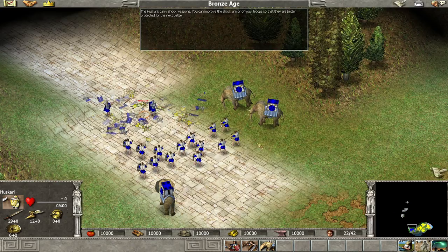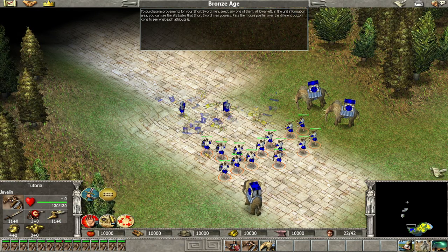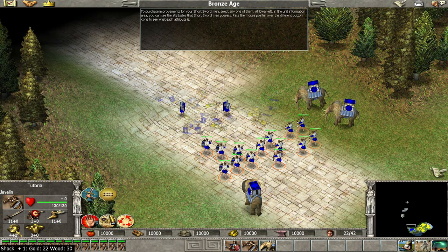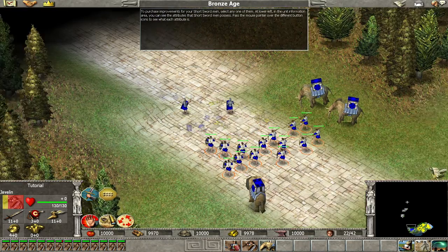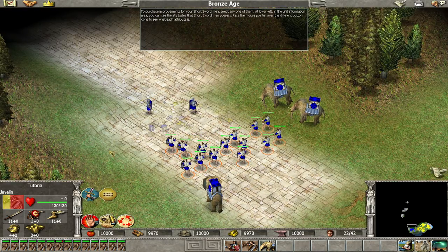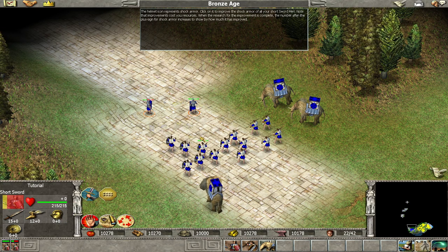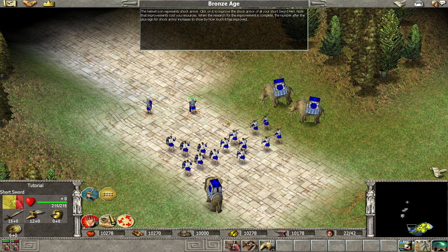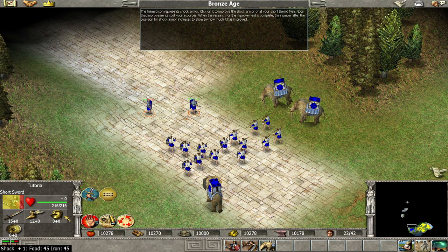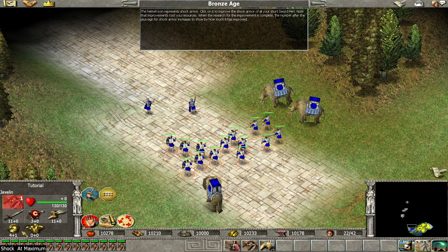You can improve the shock armor of your troops so that they are better protected for the next battle. To purchase improvements for your shortswordmen, select any one of them. At lower left, in the unit information area, you can see the attributes that shortswordmen possess. Pass the mouse pointer over the different button icons to see what each attribute is. The helmet icon represents shock armor. Click on it to improve the shock armor of all your shortswordmen. Note that improvements cost you resources. When the research for the improvement is complete, the number after the plus sign for shock armor increases to show by how much it has improved.